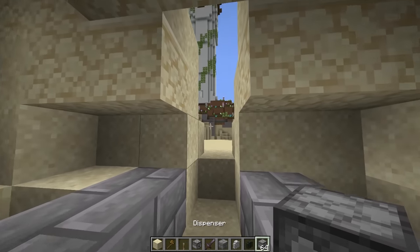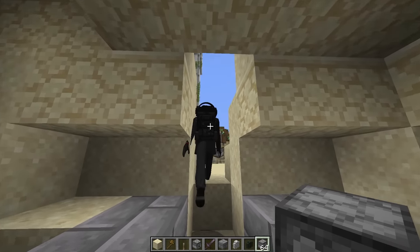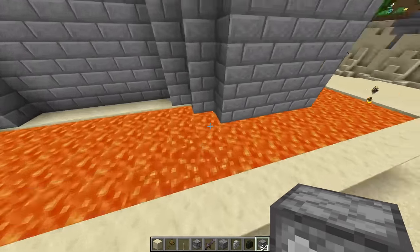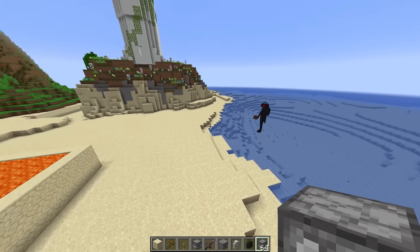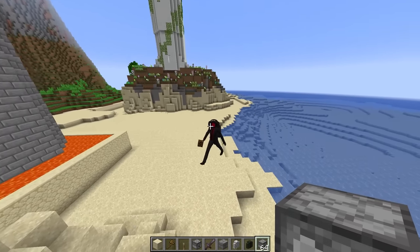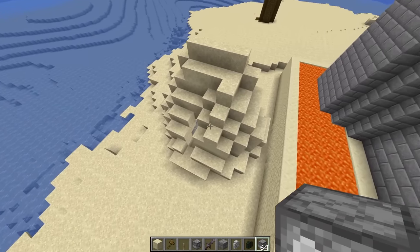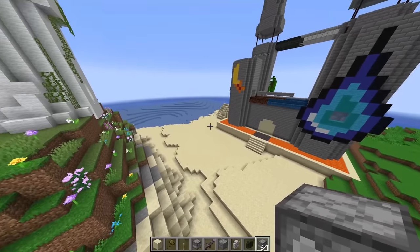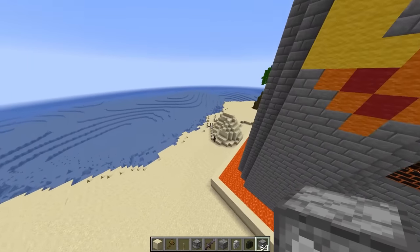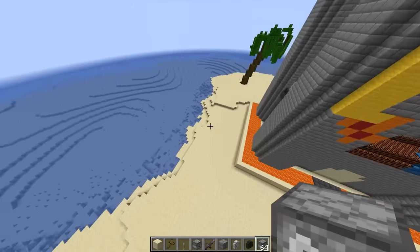Wait, this is barely even aiming at Speaker Woman's tower — it's gonna go a little bit to the right. Instead of moving everything, why don't we move this behind her tower and connect it with a secret tunnel and redstone? That is actually such a good idea! We just have a big sand hill behind her tower — she'll have no idea! Let me copy it and paste it in behind her castle.